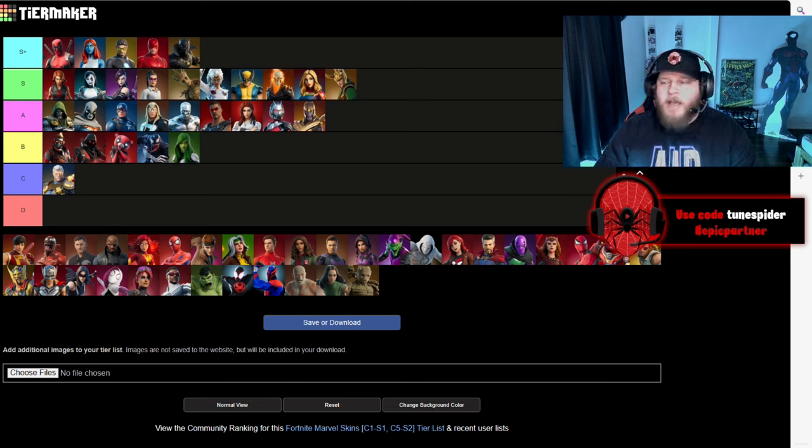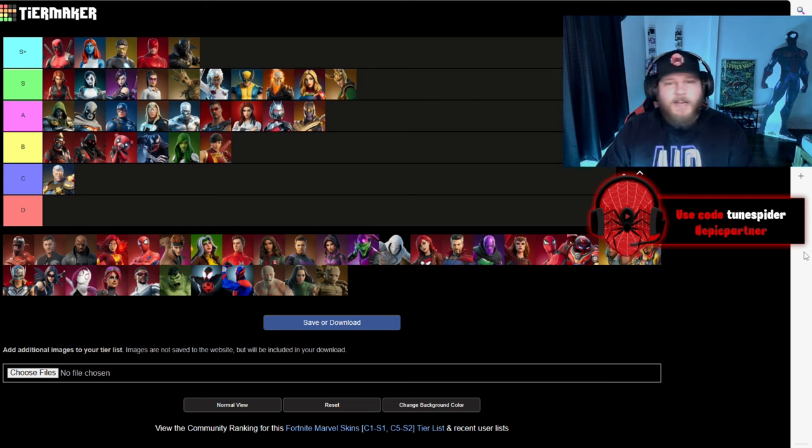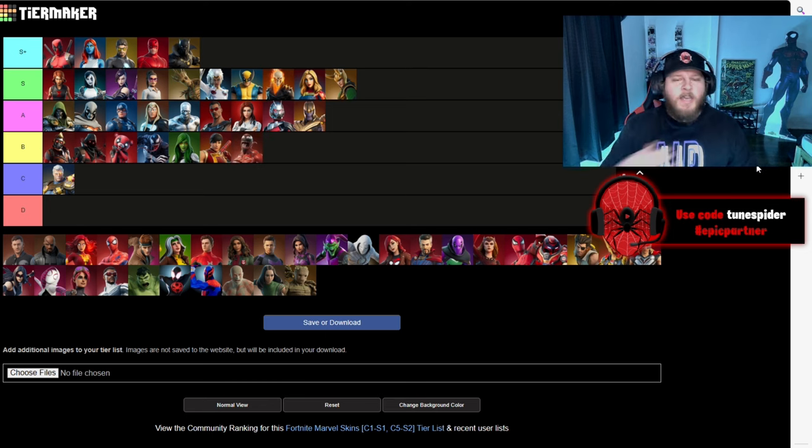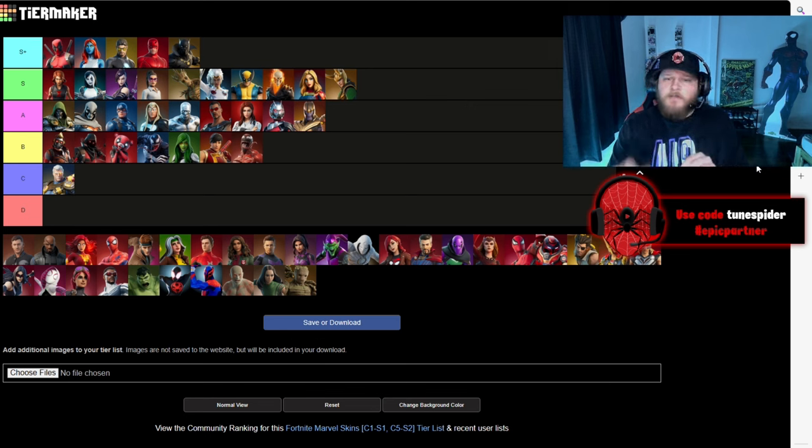Gamora is going in B — they did a good job with the skin but there's just something about it I don't love. B tier is solid though. Shang-Chi is going in B as well — I've honestly never seen anybody in game wearing the Shang-Chi skin. I love the movie and the character but the skin is just not for me. Carnage is going in B right there with Venom. I didn't like either of their mythics — I know they were popular but I wasn't a fan. Both Venom and Carnage have very comic accurate looks in Fortnite, the skins just aren't for me, but I could see why people would have them in S+ or S.